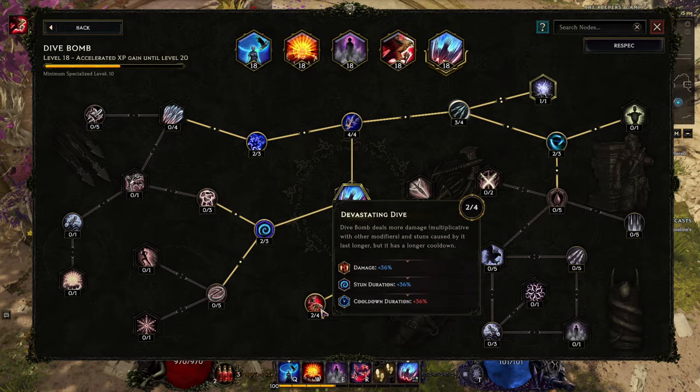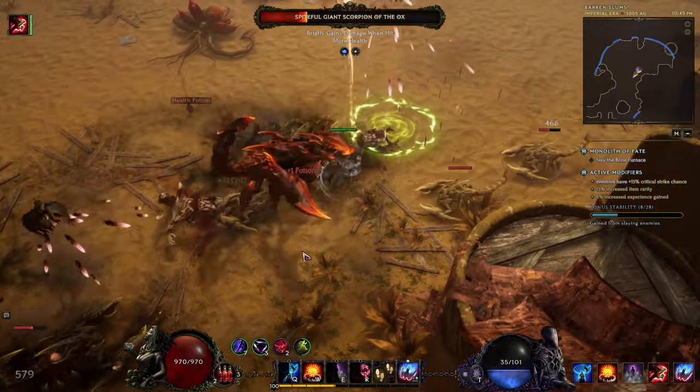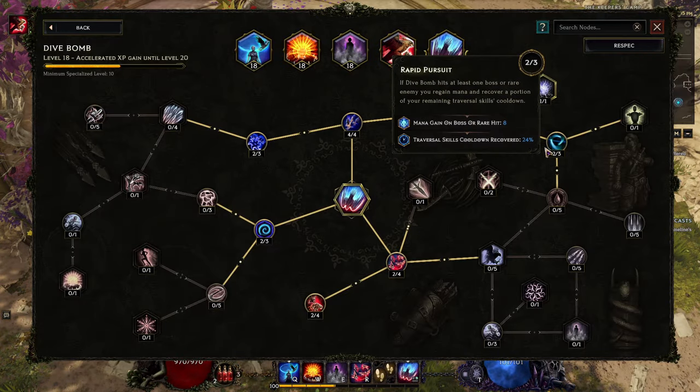Then a few points in Devastating Dive for more damage and stun duration, but it will also increase cooldown duration — that's why I don't want too many points here. Instead we can get more points in Rushing Wings and fill other points in other nodes. That's our Dive Bomb sorted.